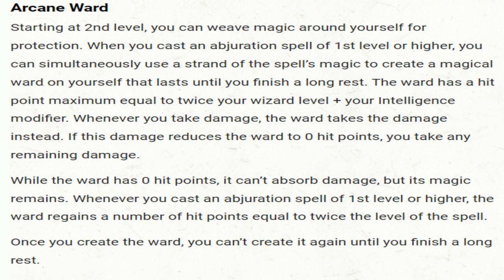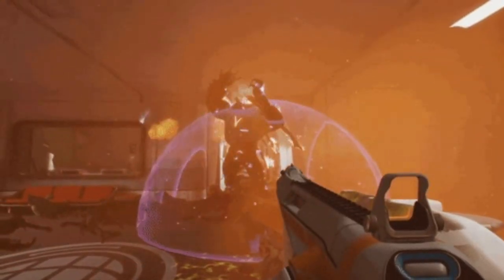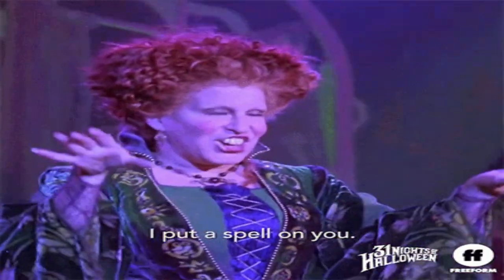Even when emptied of hit points, the ward's enchantment lingers. Each time you cast an Abjuration spell of first level or higher while the ward is inactive, it regains vitality, restoring hit points equal to twice the level of the spell cast. It's important to note that you can only manifest this ward once and cannot recreate it until a long rest is undertaken. But the magic doesn't stop there — as you level up, you unlock even more potent abilities.